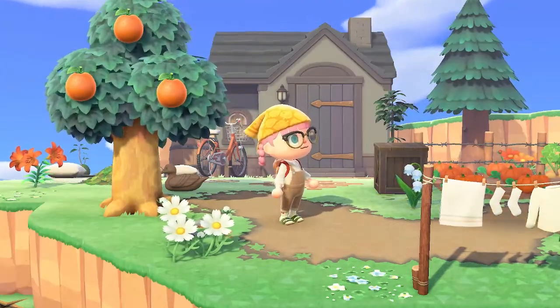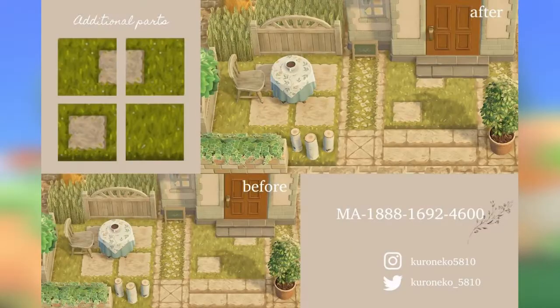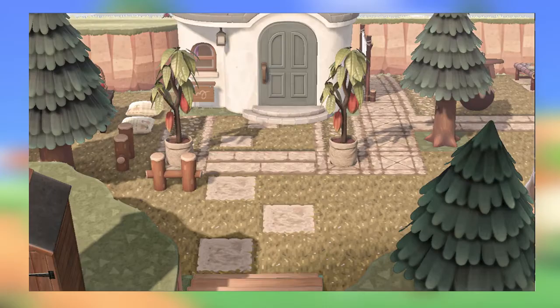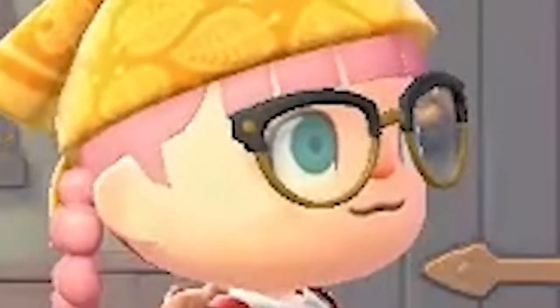Lastly, one of my favorite paths — yet again by the wonderful Koroneko — is this little grass path. It is like a grass and stone path. I have it on my island and it is super super cute. Really nice to decorate the exterior of your island with and the grass looks so nice. They have a couple of other paths as well — amazing creator — and I've got this one on my island. It's very cute.